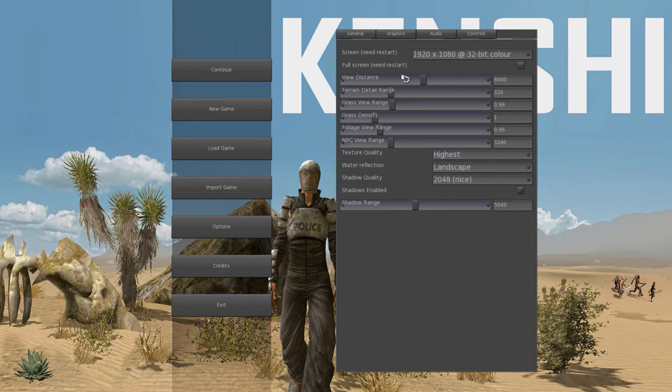There are some performance options: squad size multiplier and global population multiplier. I don't know what these do and haven't had any real performance problems. There are also some fixing options — if you have issues, you can check those. Graphics options give you view distance and terrain settings to help with performance. I ran this on my laptop without tweaking it much and got a good stable 30 frames per second.